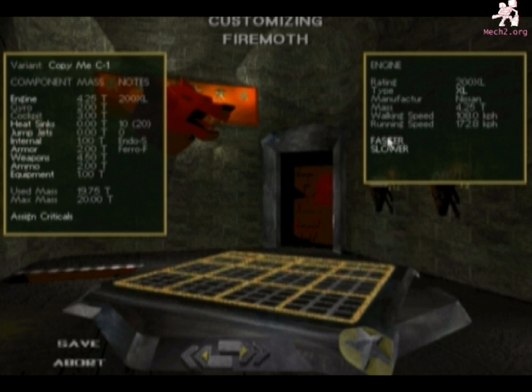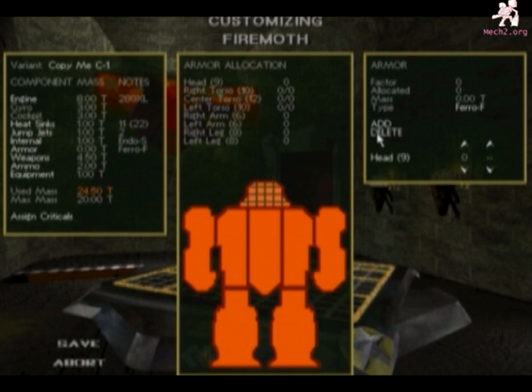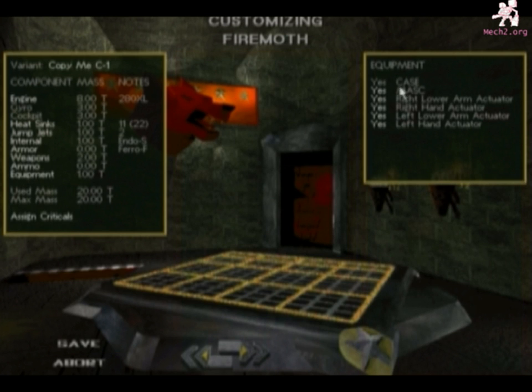I'm going to get a 280XL engine and I'm going to remove all the heatsinks — well, I can't. I'm stuck with one; it stays in the engine and won't remove. So I'm going to keep that. I'll put a couple of jets and remove all the armor. Put a medium pulse laser in the place of everything. Finally, in the equipment, I'm going to make sure I have a mask.